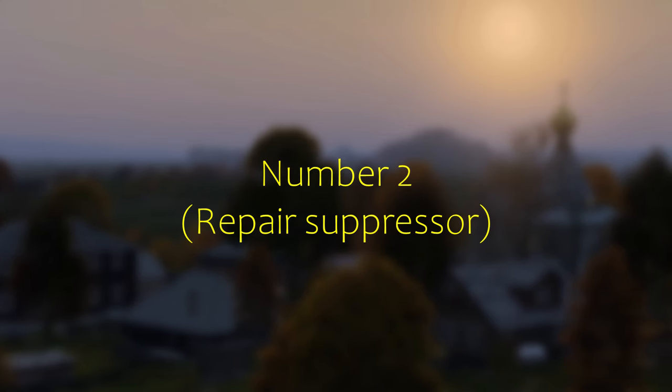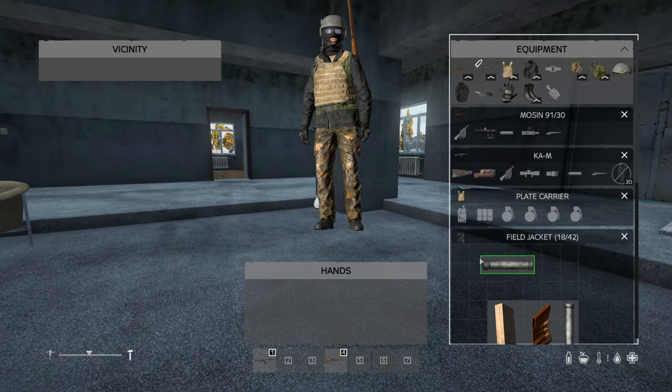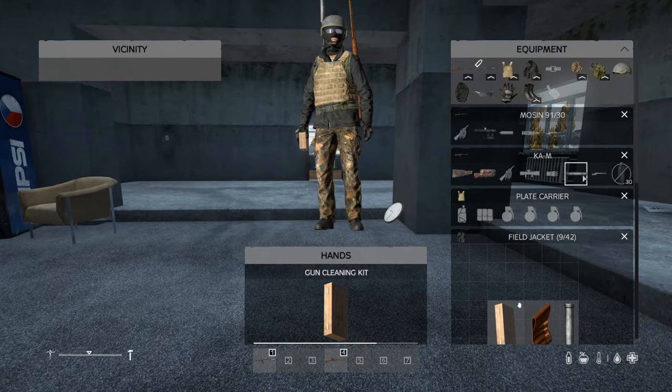Number two: repair your suppressors. A lot of people remove their suppressors from the gun to repair it, but you don't actually need to. If you have your gun on your shoulder slot, you can simply drag it down onto the cleaning kit you have in your hands. It's not a super tip, but it's quicker.